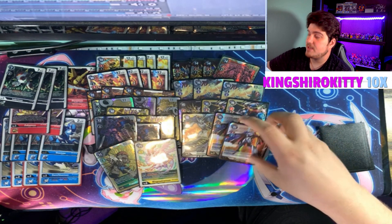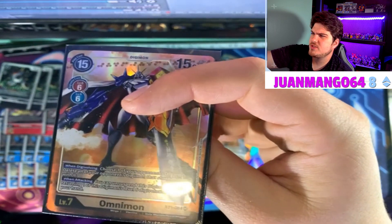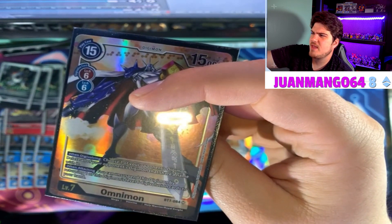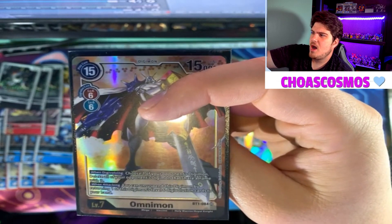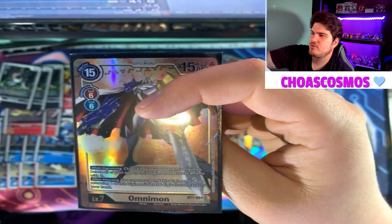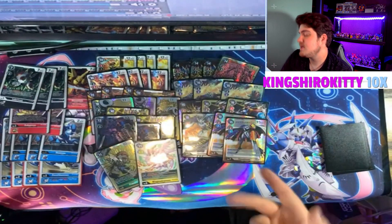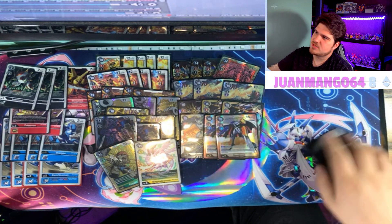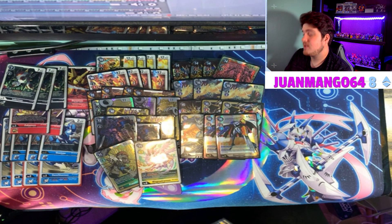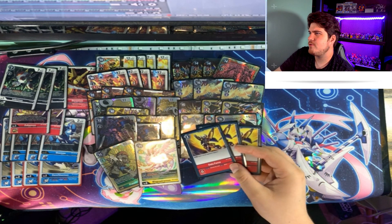We play three Omnimons because Omnimon is really nasty. Choose one of your opponent's Digimon, then delete all your opponent's Digimon that share a name with that Digimon. You can unsuspend this Digimon by reducing one of those Digimon's levels, returning one level six. Being able to re-evolve cheaply at six cost — Omnimon's Omnimon, they're going to cry when they see it.